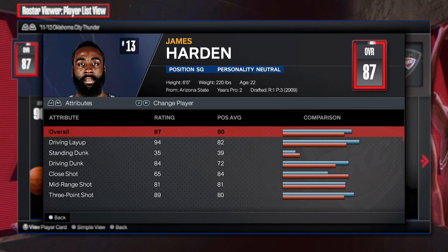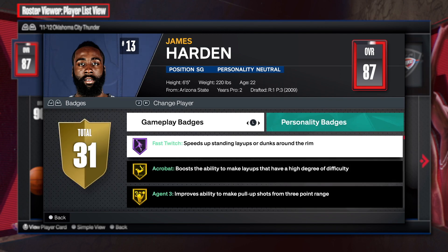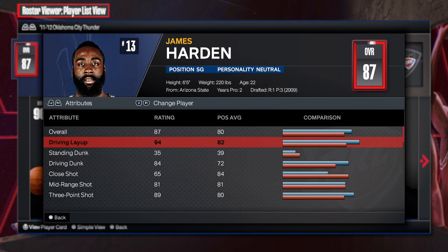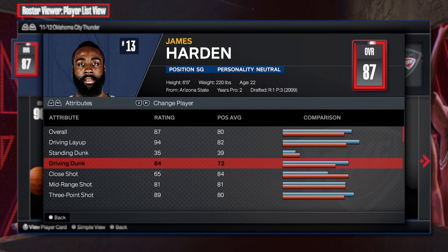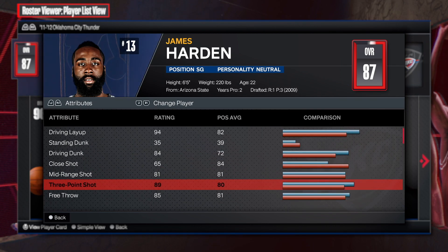First things first with this build — you can't really pay attention too much to the package. For example, fast twitch is on Hall of Fame, but look at this: close shot at 65. We've got a 94 driving layup, an 84 driving dunk, and a 65 close shot. That driving dunk is amazing — you get a lot of great dunk packages, and you get slithery and acrobat on Hall of Fame, so that's gonna be a really good badge to have.